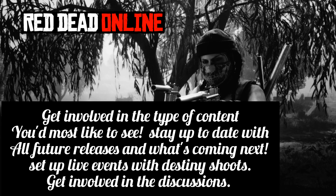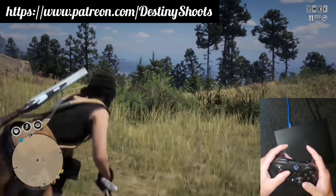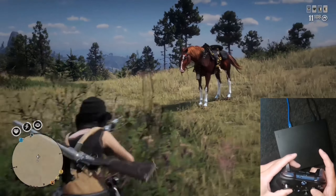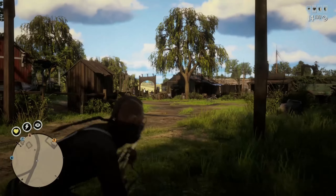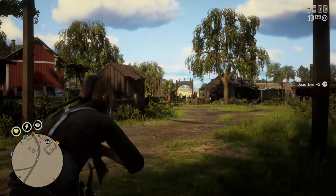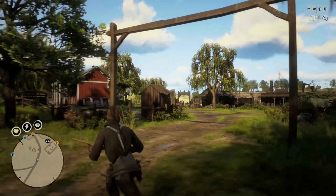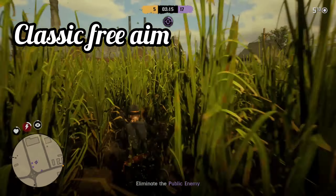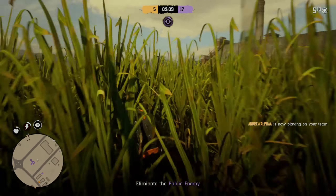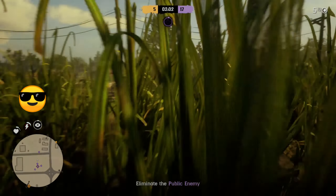If you fancy getting involved in the discussions, you're very much welcome. I'm going to leave you guys with the combination training you saw at the beginning of the video. Remember, the best place to practice is Thieves Landing — go for several spins followed sharply with aim-up, dead eye, and a shot to the face. If you like the combination training and you're hungry for more, I'll be making another tutorial with some serious combinations. The next video coming up is 'Most Deadly Player Part Six: Free Aim' — you don't want to miss it. That's it for this one, take care and I'll see you all in the next video.